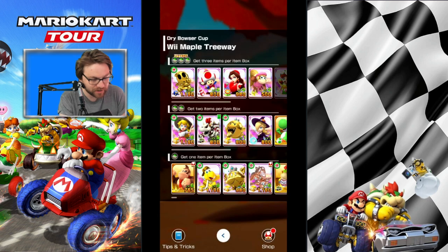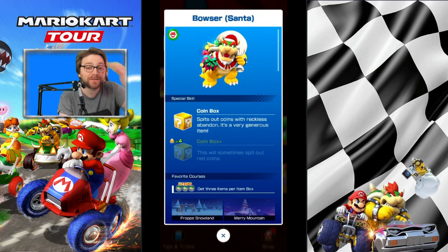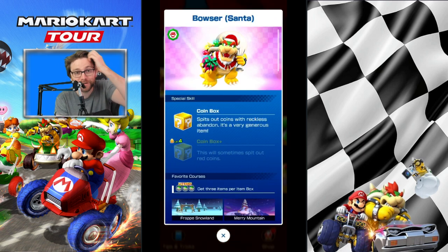Everybody else is at level two. But really, if you have Bowser Santa, that's the one you want. I mean, how did we not get Bowser Santa this tour? No reskin of Bowser or Donkey Kong either - but Coinbox is a great option too.